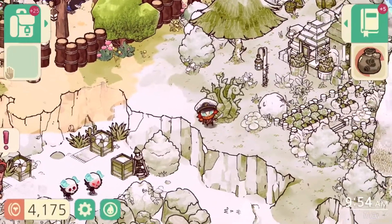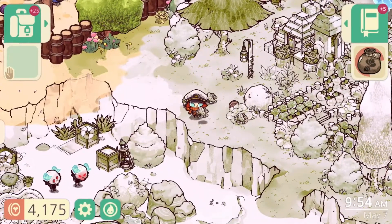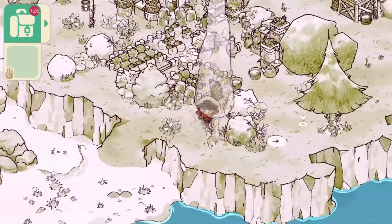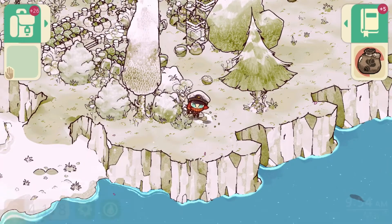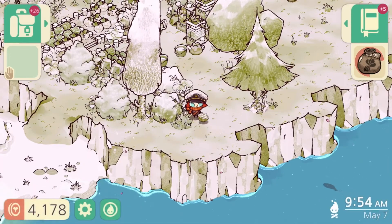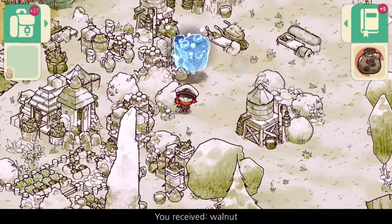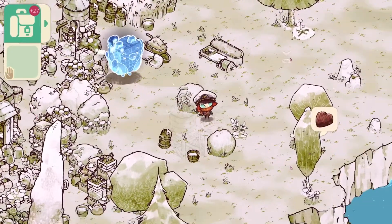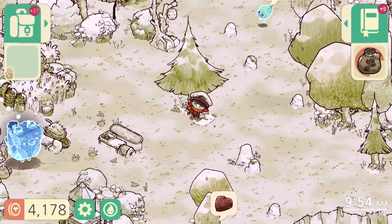We're going to need new tools. If you've progressed this far, you notice that too. We need the new shovel, and we already have a new pickaxe. We're also going to need a new knife to hack down new hedges — they look a little different, a little more jagged.